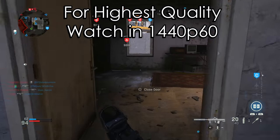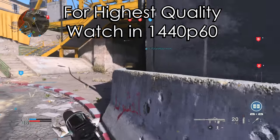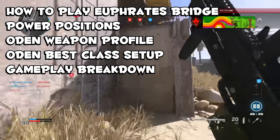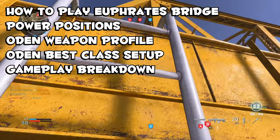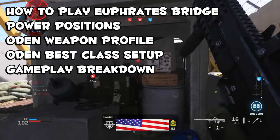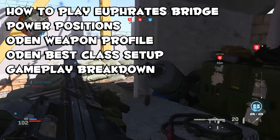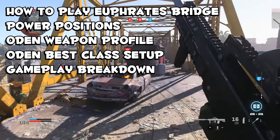We'll be focusing on the Odin from the rifle category in Call of Duty Modern Warfare. Throughout this video, I'm going to cover how to play Euphrates Bridge, the power positions on this map, the overall weapon profile for the Odin, the best class setup for the Odin, and finish it off with a gameplay breakdown where I take you through my thought process — what I'm thinking in the moment — so we can focus on tips that will actually help you improve as a player.